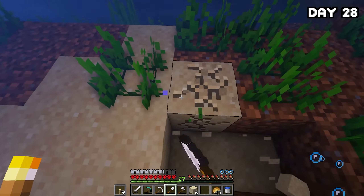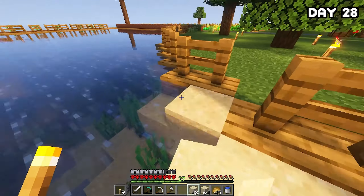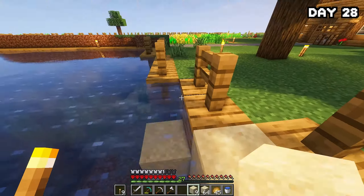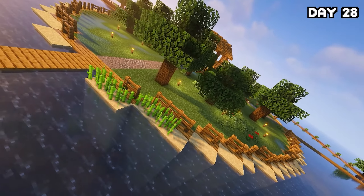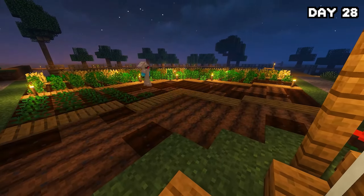On day 28, I went around and grabbed a load of sand from the ocean floor and began placing it down one layer around my main island to use as a sugarcane farm. It actually didn't take up that much time or sand. By the end of the day we now had a sandbank around the island and the start of a soon-to-be pretty large sugarcane farm. I spent the night adding more crops to the farm.